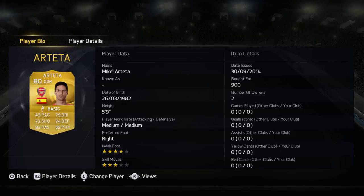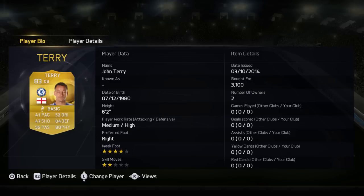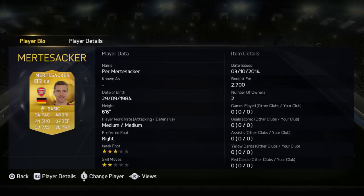Then we've got Michael Arteta in the center defensive midfield, 80 overall — very slow, 43 pace, but good passing at 83 and 4-star weak foot. In our left back position we've got Kolarov, bought for 1600 — decent player, 70 shooting, 75 dribbling, 68 pace. As center back, John Terry, 83 overall, bought for 2100 — slow but good at defending, 84 defense, 80 physical.